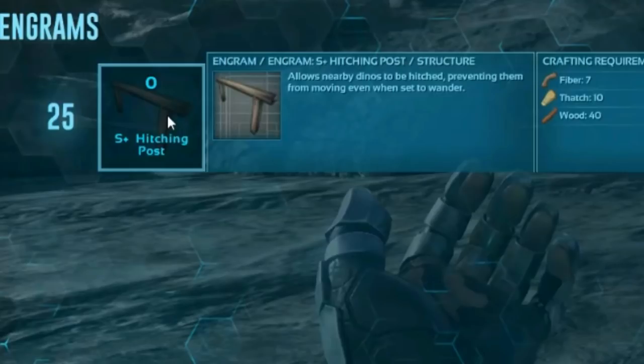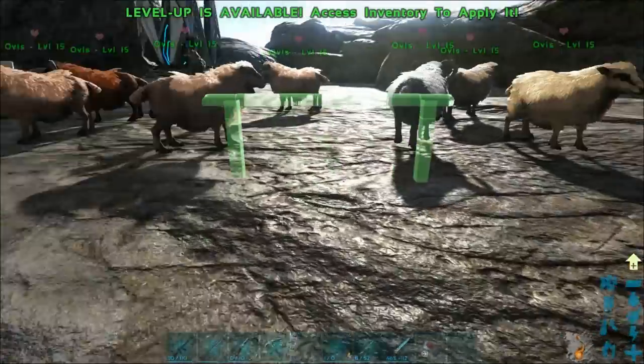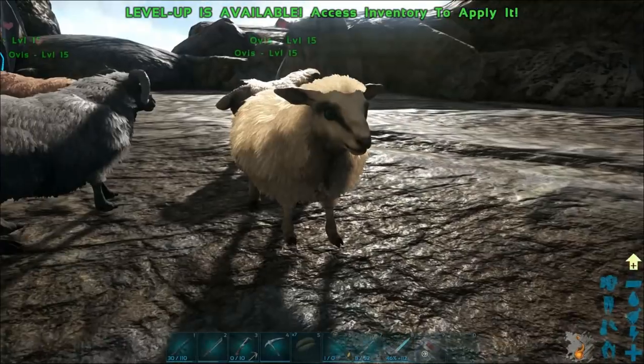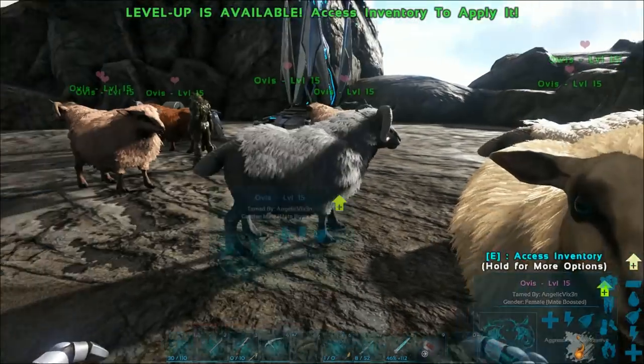I hate how especially little dinos like jerboas run around and won't mate — they run all over the place. With the hitching post, they literally just stay in place. So let's look at how this works. It's a fairly simple process: you place it near the dinos you want to hitch. There's a range, so they have to be reasonably close. How you hitch them is not from the actual hitching post itself — you go to each individual dino.